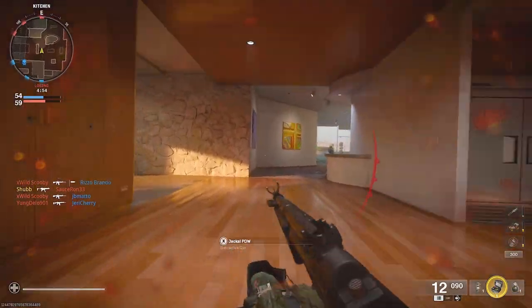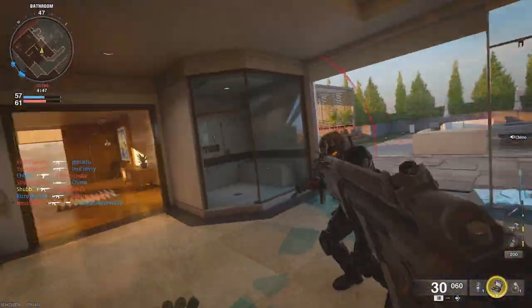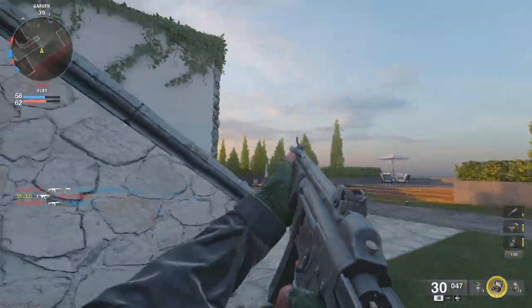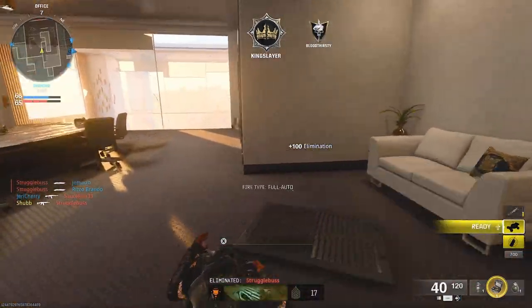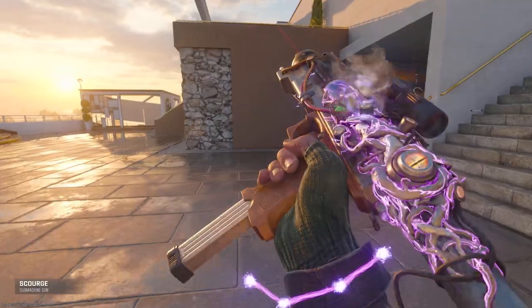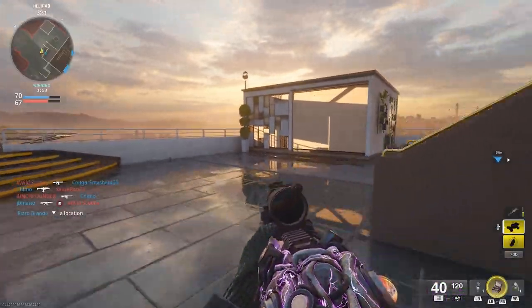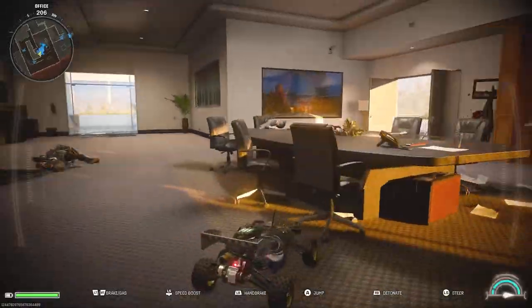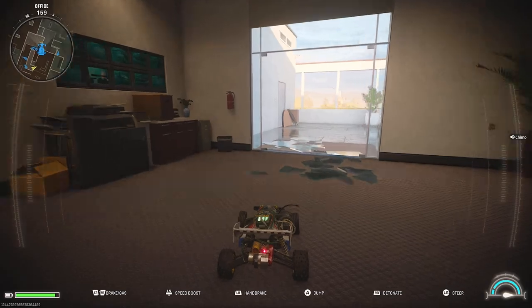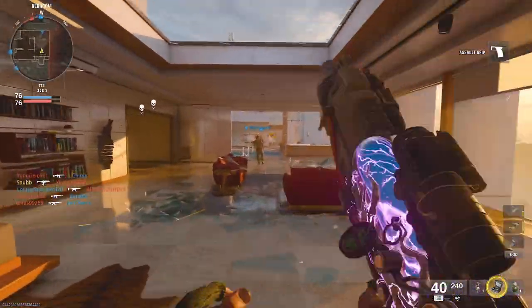I just realized I have a health bar — it only shows up if you're not at full health, which is fine because why would you need to see it if you're at full health. This game is so clean. I picked up a Jackal — what does the inspect look like on this? Whoa, that was pretty sick. I'd love to use the RC-XD. Nobody knows I'm here — might as well.